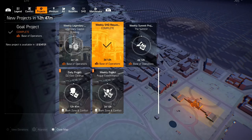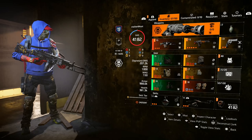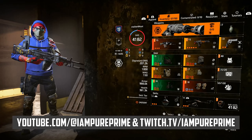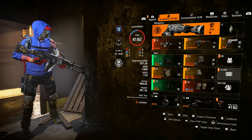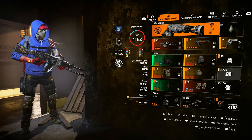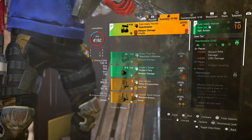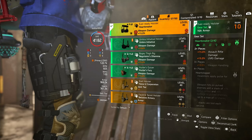Now let's take a quick look at the build — credit to PurePrime, with a link to his channel in the description below. As a specialization we take the Gunner. Our primary weapon is the Pestilence, and for the secondary and sidearm you can choose whatever you want. Our mask is a Heartbreaker piece, together with our holster. Those two Heartbreaker pieces give us 15% AR damage and 15% LMG damage.